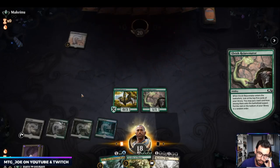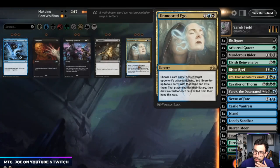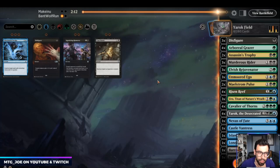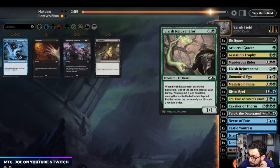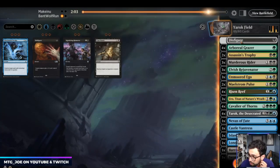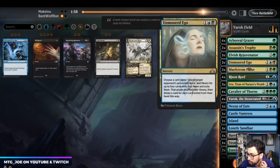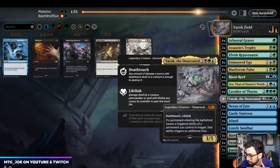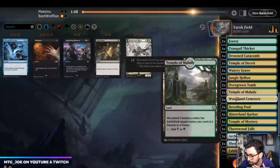Opponent just concedes. In this matchup you want Unmoored Egos for their Field of the Deads — Assassin's Trophy can also get one off if it's already in the graveyard. Disfigures can come out, they're not really that good. Murderous Riders can come out too — we don't really want to one-for-one our opponent. I'm probably going to cut a Yarrick in this matchup.